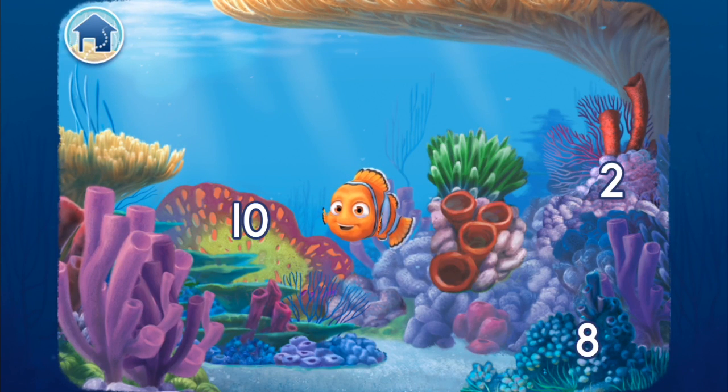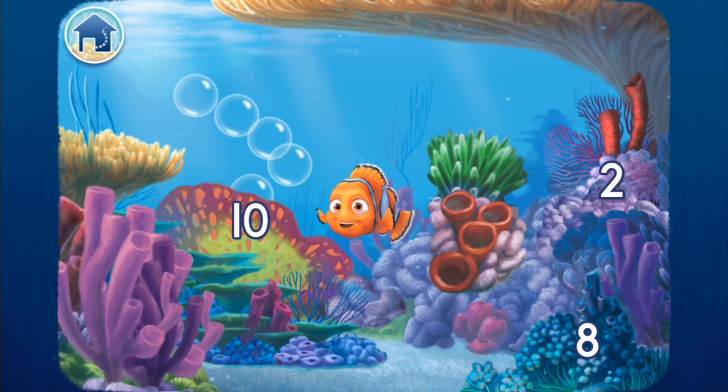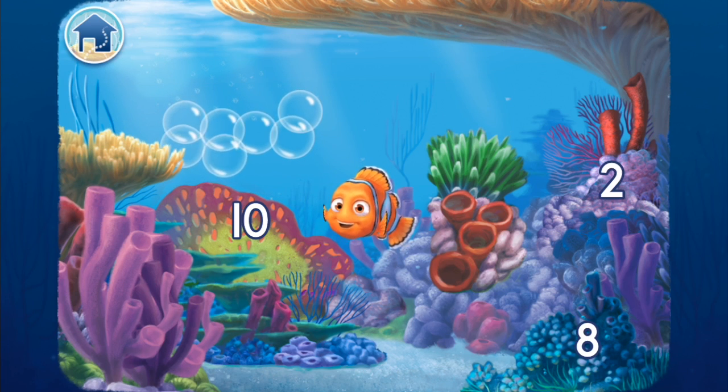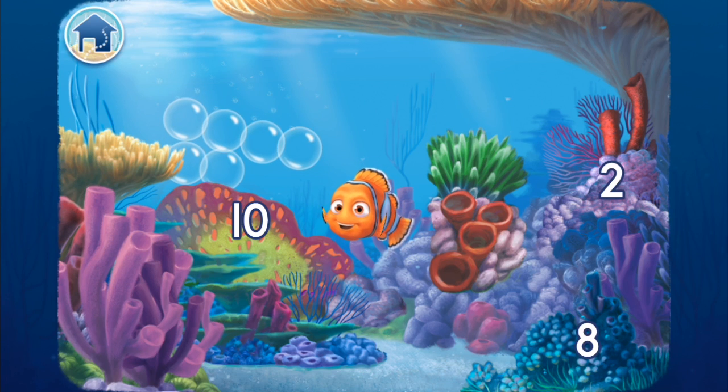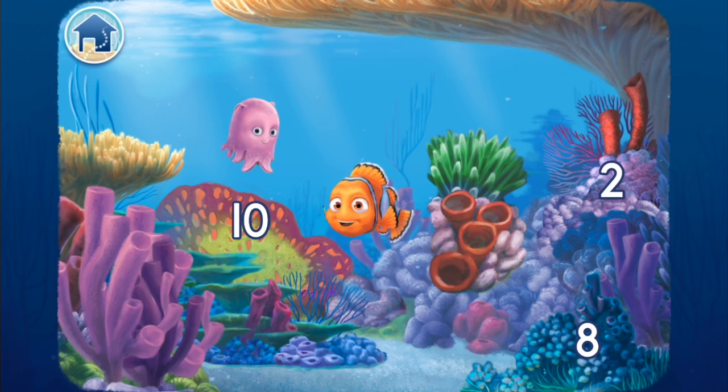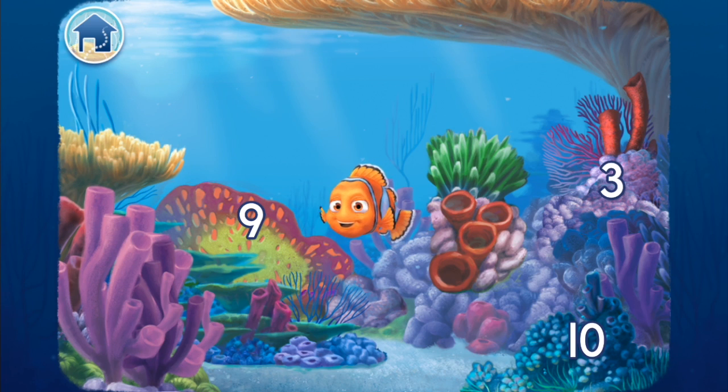It's time to play Undersea Hide and Seek. Simply tap the correct number on the sea plant, then pop the bubbles to find out who's hiding there. Look for the number ten. One, two, three, four, five, six, seven, eight, nine, ten! Pearl! Cool! Look for the number three. Terrific! Now pop the bubbles to see who's hiding there.